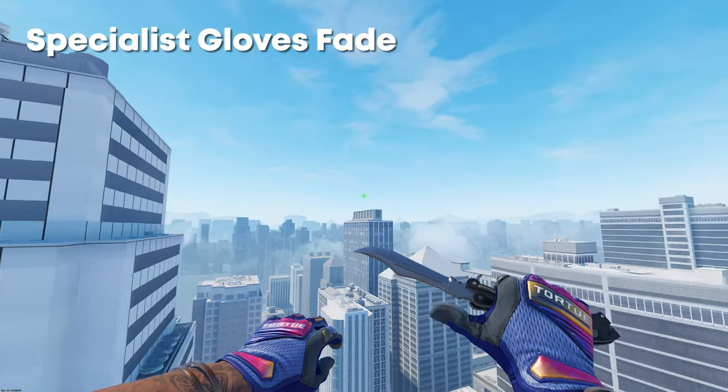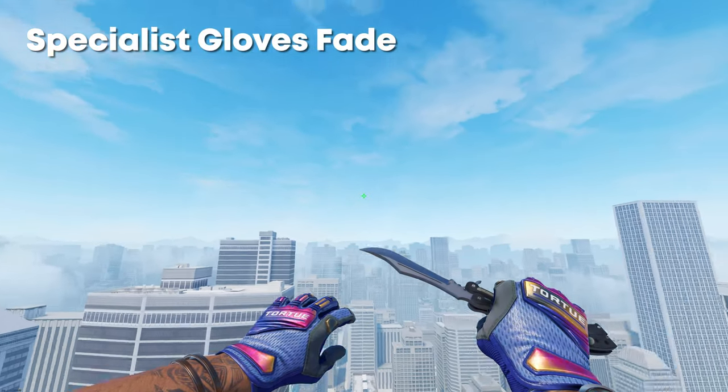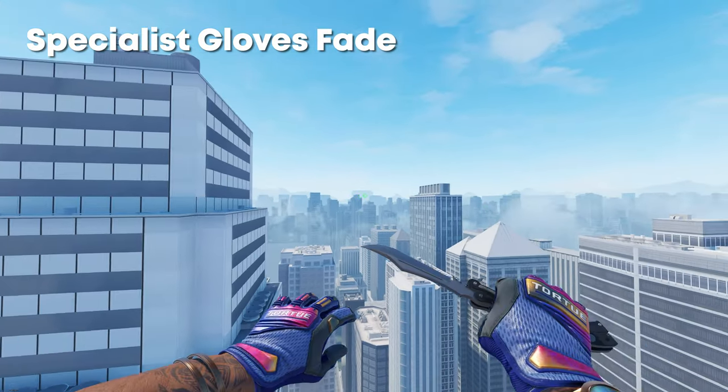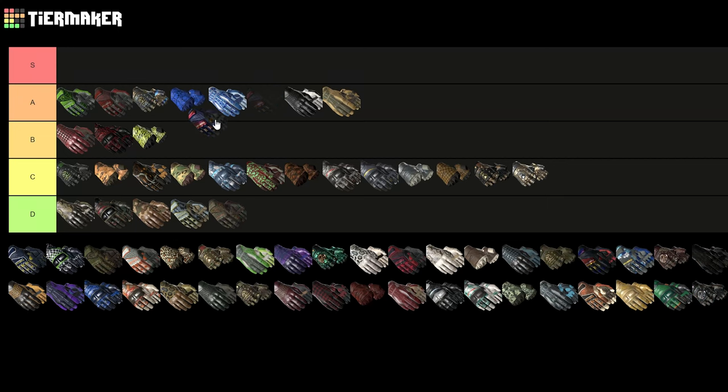Next up we have the Specialist Gloves Fade. These are just a random pair so you can get different fades, but I think they're really good. Obviously if you have a fade knife then these look even better. The blue just looks so much better than on CSGO, so honestly I'd put these in mid to top of A.